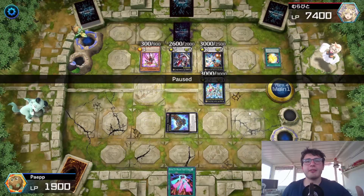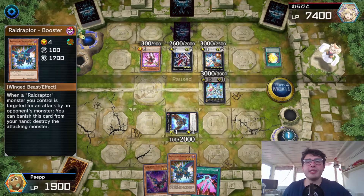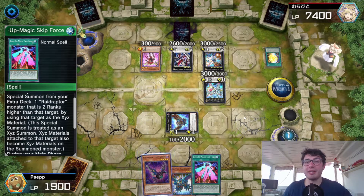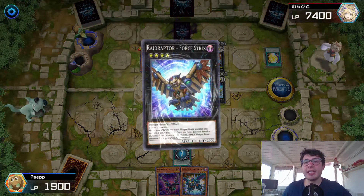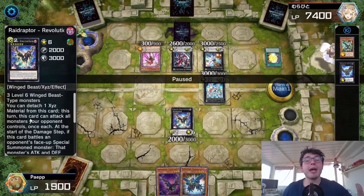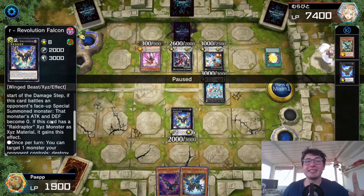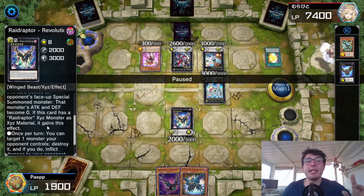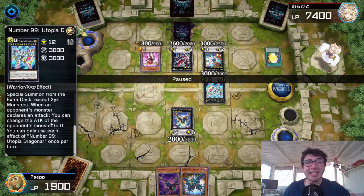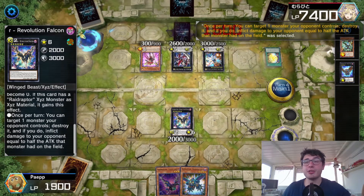I decided not to use Lanius' own effect — we got Four Straights, the detach effect gets the hand trap, then Fusillanius to add another copy to my hand. This time I have the Rank-Up Magic that is two ranks higher, so this becomes even better. He already used his negate, so I use the Rank-Up to go into Revolution Falcon. I detach one to make him attack all the monsters my opponent controls at once. When he attacks the special-summoned monster, it reduces attack and defense to zero. But I have to be careful — Titanic Galaxy can change my attack to zero — so I used Revolution Falcon's pop effect on it first, so it cannot negate my attack.